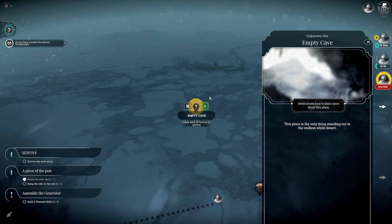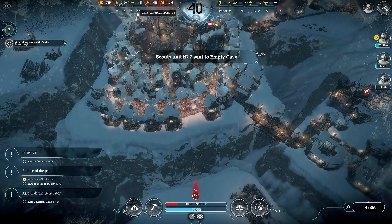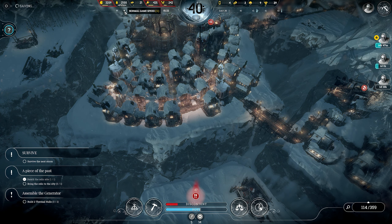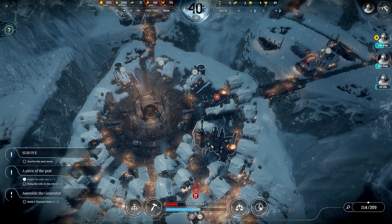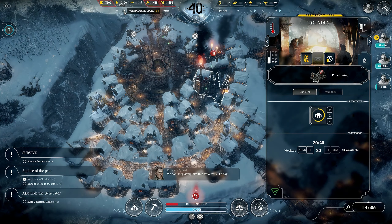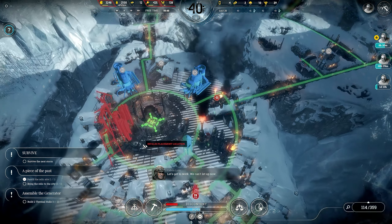One day and 19 hours — let's head up there. It is day 39 already and we don't even have a generator functional, let alone upgraded. I think the game said the weather goes crazy at day 50. Get this one built — thermal hole. The weather... yeah, I'm worried.